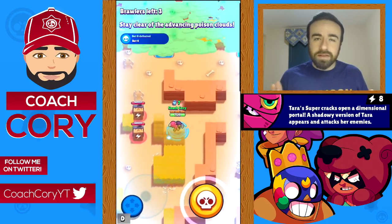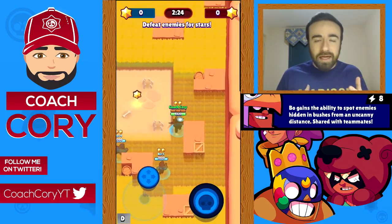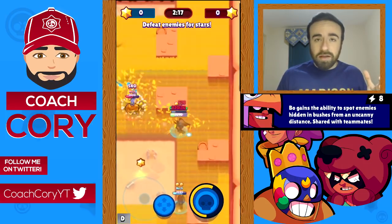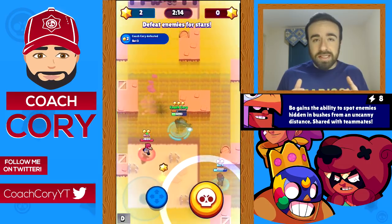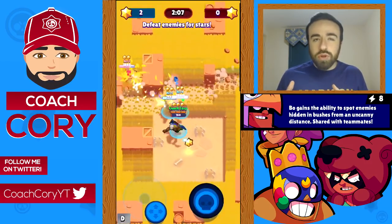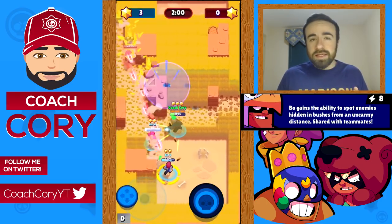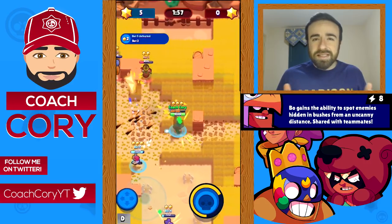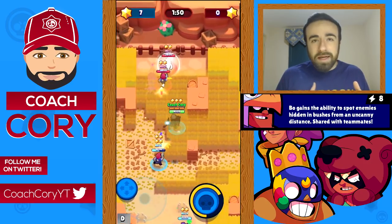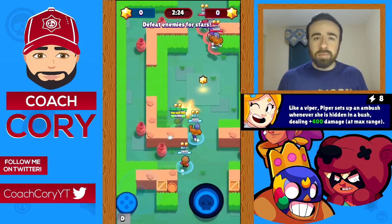Bo's star power is he now sees further in bushes — about five tiles — and his teammates share that extra vision. Not all teammates get an extra three tiles; they just get to see the extra stuff that Bo sees. This makes him really useful on maps like Snake Prairie and Outlaw Camp where there's a ton of bushes. It also makes him a little better as a gem carrier since it'll be harder for someone to sneak up on him, but it doesn't really help in Brawl Ball or Heist.